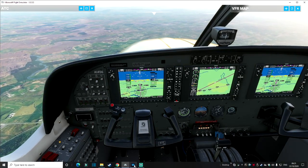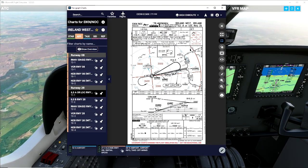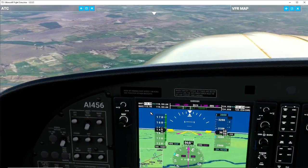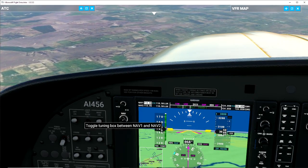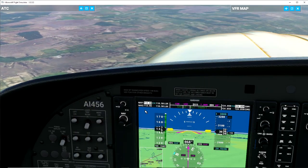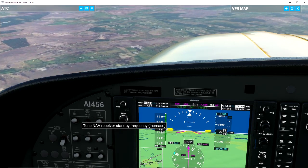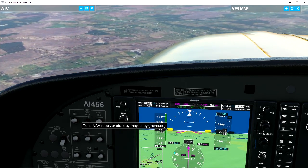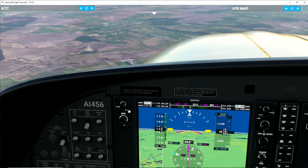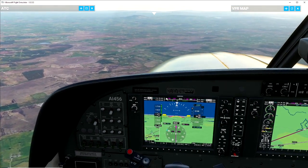We're now down to 3,000 — this is where we need to be. Let's go back to our Navigraph chart. The next thing we need to put into our VOR is 110.7. So on our standby radio I'll dial in 1-1-0-7 and swap it to active. There we go, that is our ILS frequency and it's now in and ready to go.